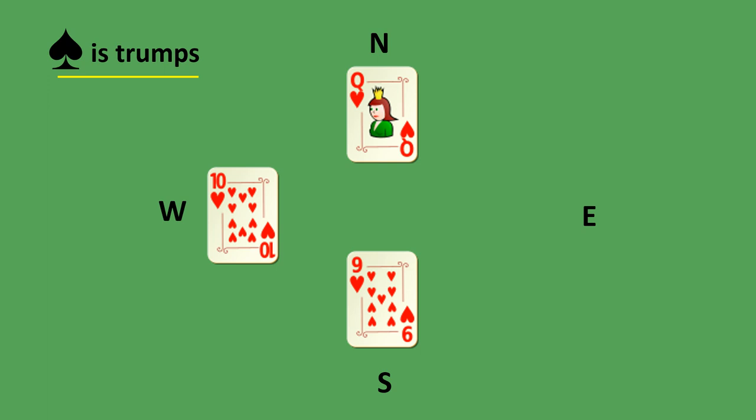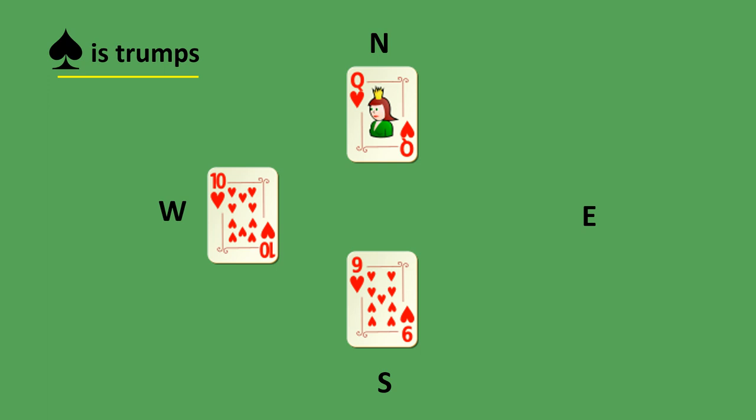Now we're going to introduce the concept of a trump. In some hands a trump suit will be designated. That suit is the master suit and any card from the trump suit beats any card from any other suit. You are only allowed to play a trump if you cannot follow suit. South played the nine of hearts, West played the ten, North played the queen. East doesn't have a heart to play, but there is a trump suit so he plays a trump. The seven of trumps is the best card in this trick and East wins the trick.